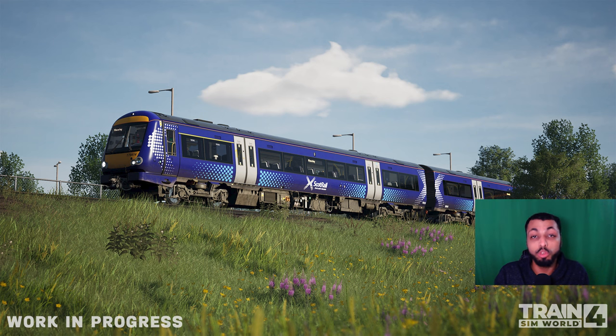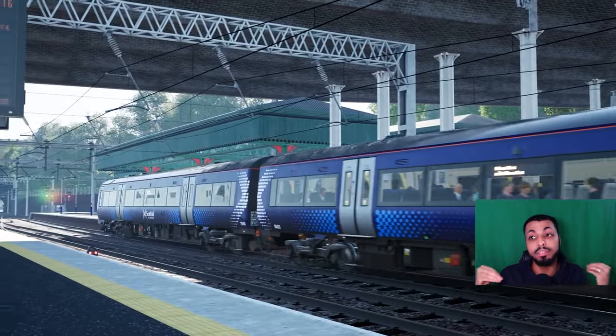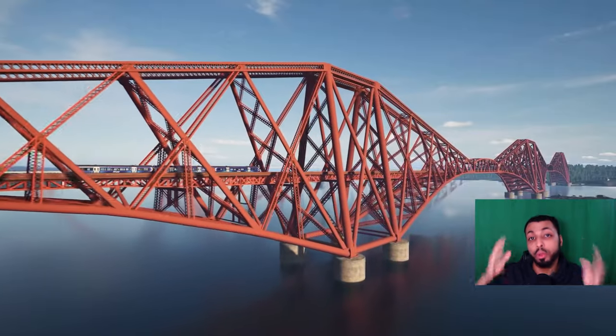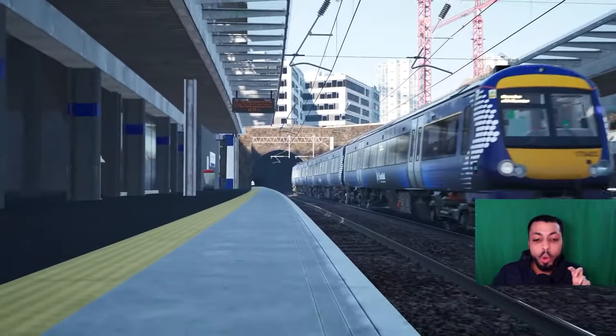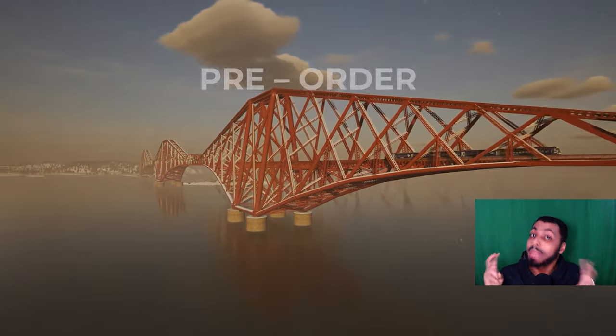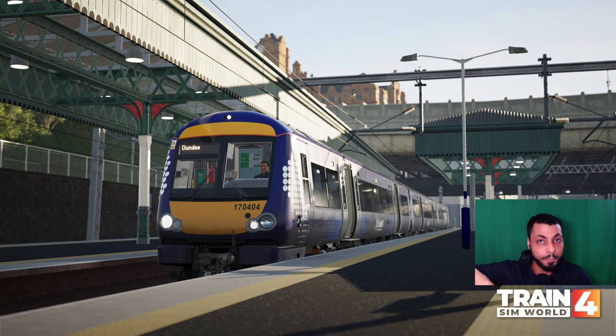For features, Rivet Games have brought in the auto-announcement feature again. This means that as you're driving, you'll automatically hear the announcements playing at different points of the service without needing to press any buttons — similar to what we've seen with the Bernina line. We also have functioning GSMR as another feature. They haven't gone into detail as to what functioning means — it could just mean press the on button, or it could mean entering the headcode and signal numbers for a more immersive experience. That's something we'll just have to wait and see, or hopefully something that will be shown off during the preview stream.